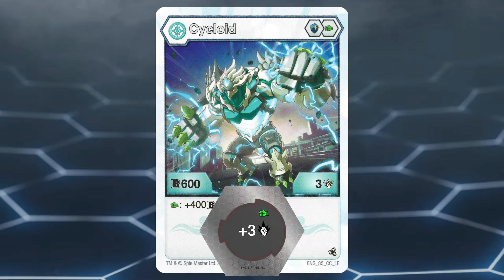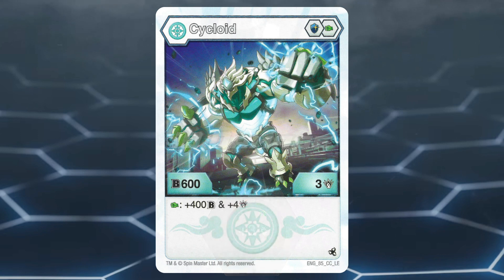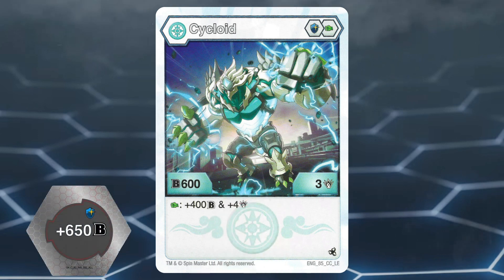Just by itself, you're going to want to focus on damage. When on the plus 3 damage boosting Green Fist, Heia Cycloid will reach the 10 damage minimum for a highest damage wins play. If you want to put in some more effort and go for B power first, roll onto a plus 650 B power boosting Magic Shield, which will get Heia Cycloid to 1250 B power.